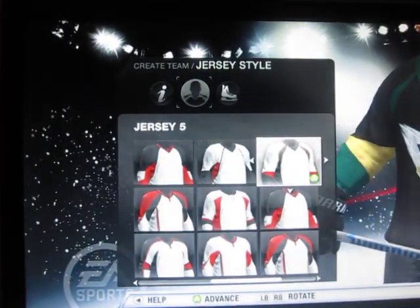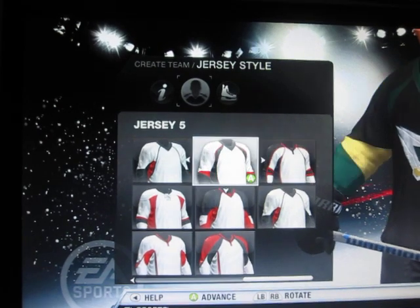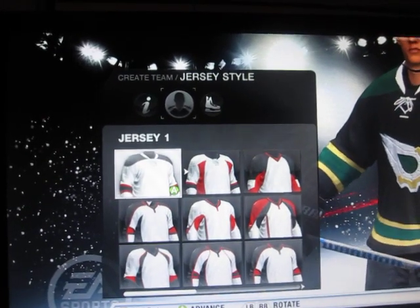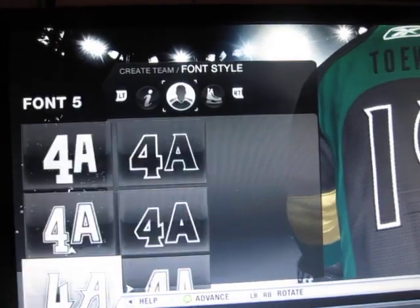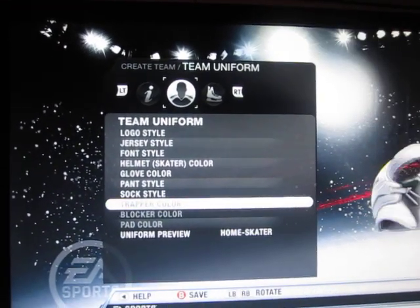Jersey style — you have all these different jersey styles. Now I don't know if it's the same as last year because I didn't Create a Team last year, but it looks the same as last year pretty much. There's a bunch of different variations; when you get the game you can tell. So you've got font style, which looks like the same as last season, helmet, glove, pants, socks, taper.